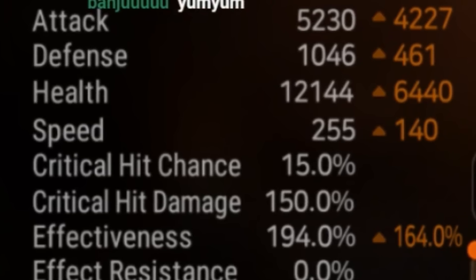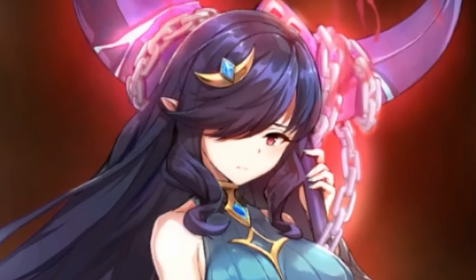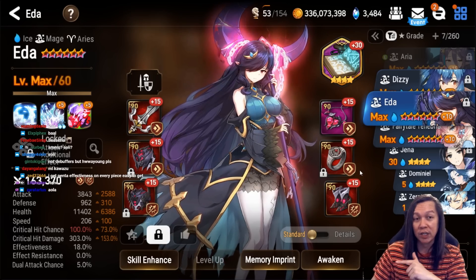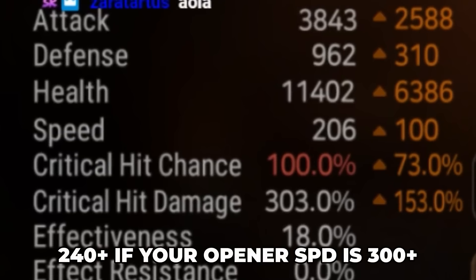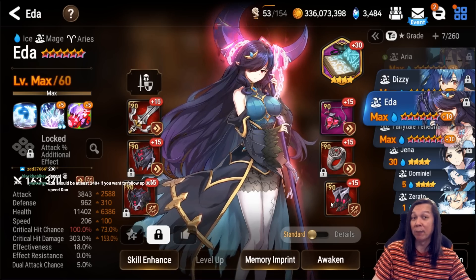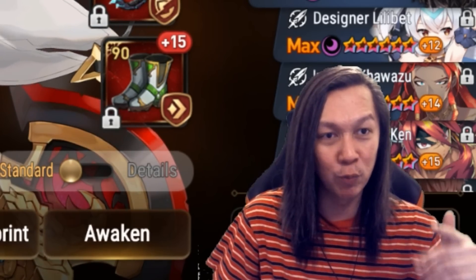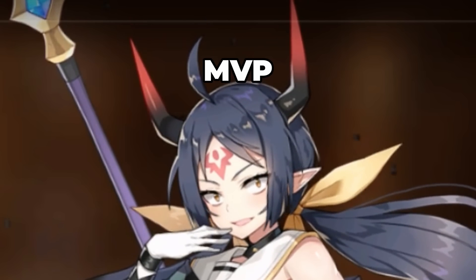Then we have Summertime Iseria — her artifact is best in slot. Similar speed to Aramintha: 250 speed, 194 effectiveness. Next we have Ida — I don't use her, so this is not the gear you should reference. I think you want 230 speed and above, then stack residue damage wherever you can. Tiger House is the best-in-slot artifact for her.